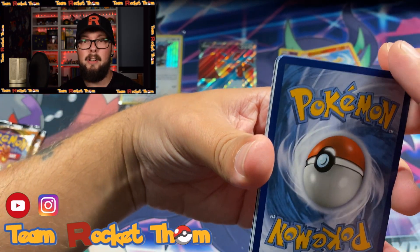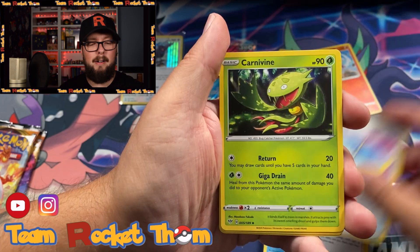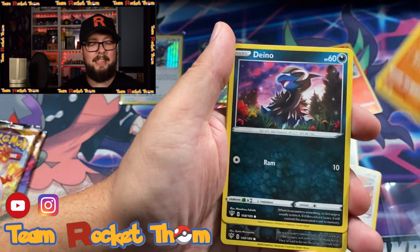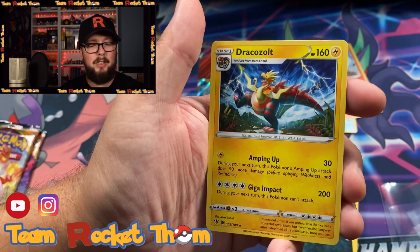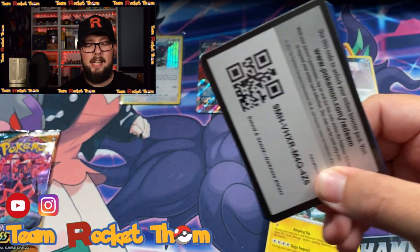Gonna go with — grass again? No, it's fire. Is that a sign? Pierce, big parasol. Yeah, absolute legend for sending me that — I had some really good hits out of that box as well. So here — I love that Grimer reverse. Grimer and Dracozolt non-hollow. Okay, two packs remain.